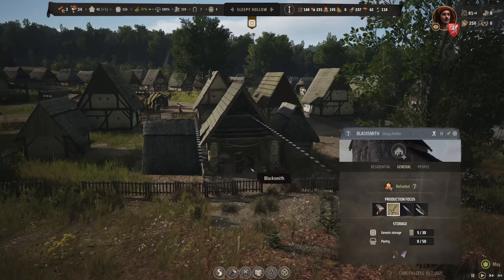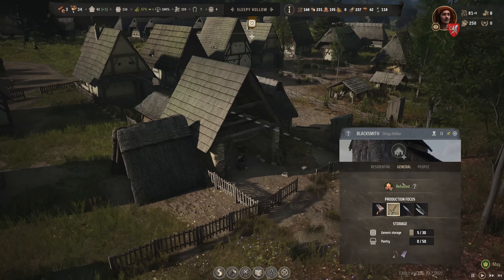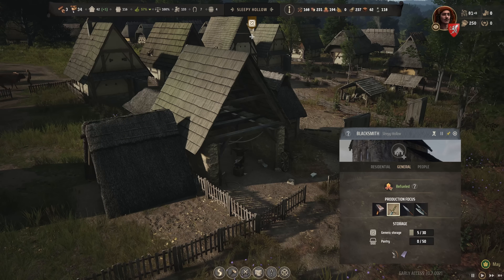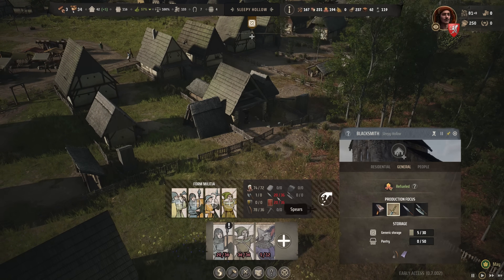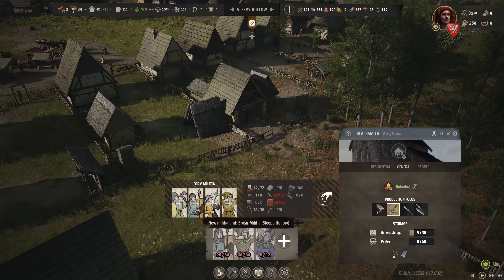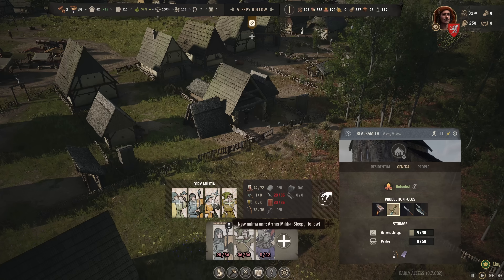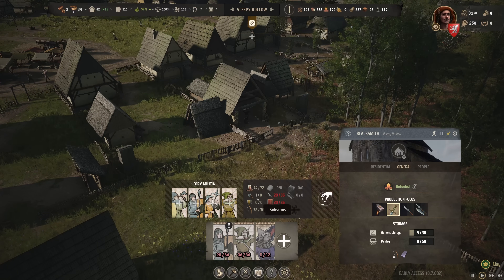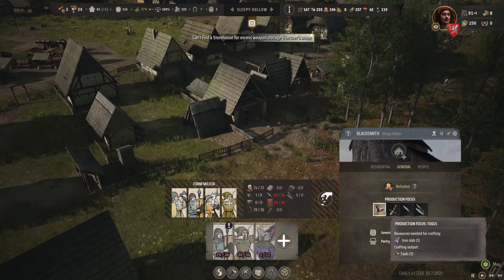The blacksmith is now enabled — a beautiful extension. With the blacksmith we can produce tools, sidearms, spears, and pole arms. For the sidearms — that would be the militia footman requiring heavy weapons like axes — I don't need that right now. I'll go ahead with tools for the moment, since tools increase our own productivity.